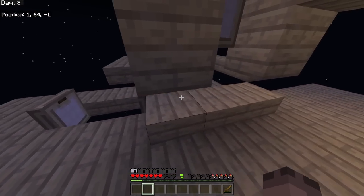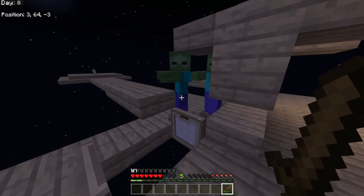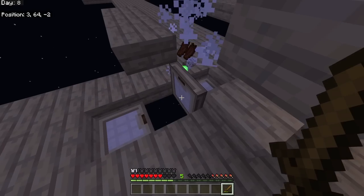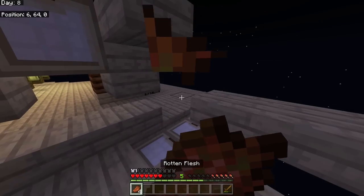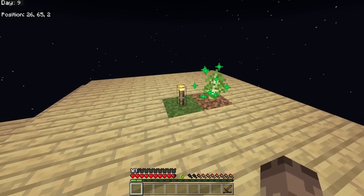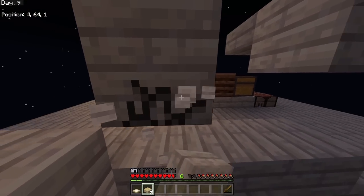The zombies come over and I flip the trapdoors so they get stuck - it's okay, not fantastic, but it's working. Rotten flesh means food. I managed to get some bone meal from a skeleton. I've got basic armor now, just waiting for things to spawn and grow. It's taken nearly 10 days just to get to this point.